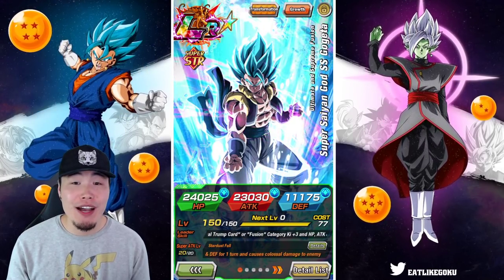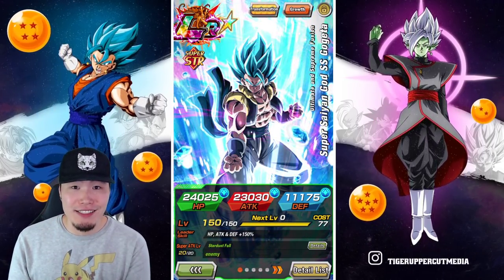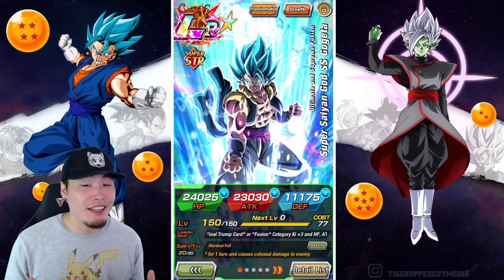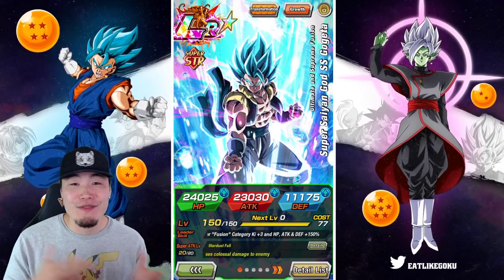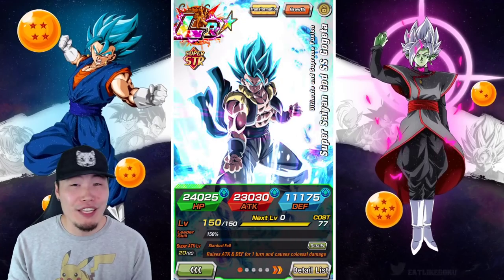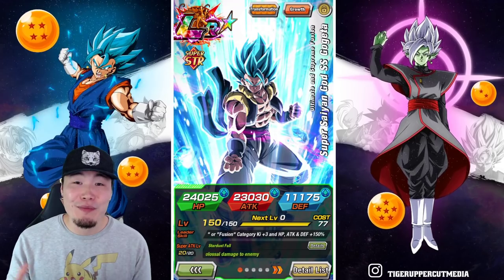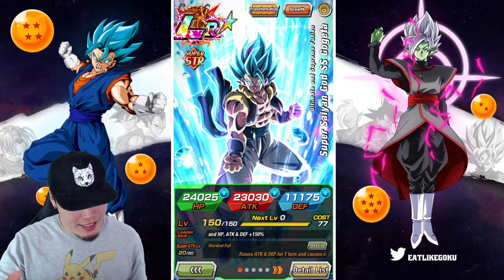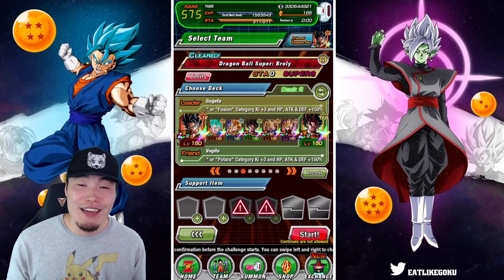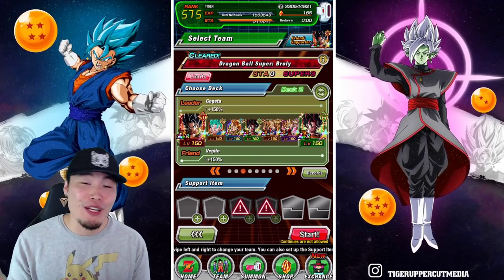What's up guys? Welcome back to another Dokkan Battle video. Today we are going to absolutely annihilate the newest stage of Infinite Dragon Ball History on global with this ridiculously broken all-Gogeta and Vegito Final Trump Card team. Minor spoilers for anybody that missed the summoning video from this morning — we did manage to grab the final dupe of LR Blue Gogeta I needed to rainbow him.